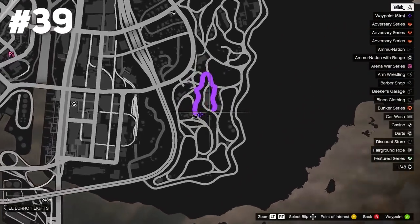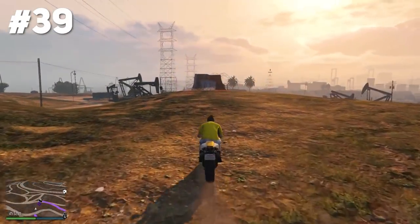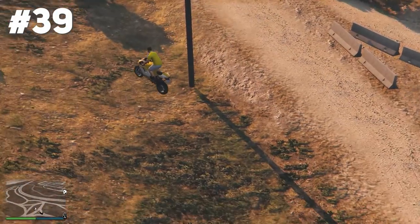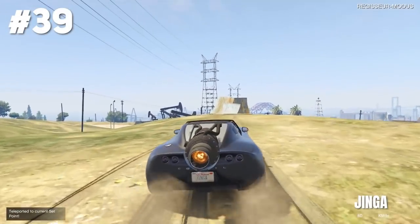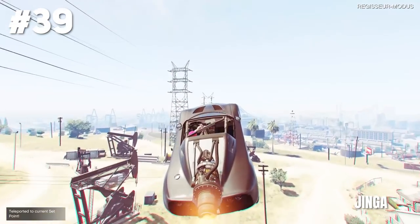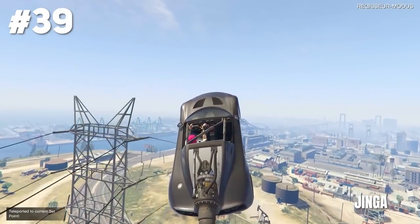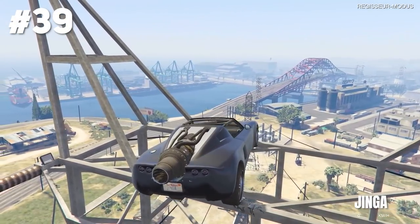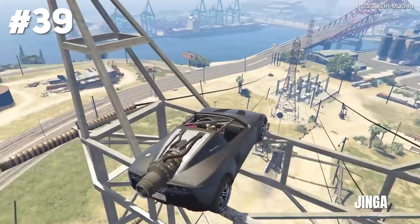Stunt jump number 39 at El Burro Heights. This one's pretty easy — just go off that ramp and land it. Chinga had a very nice idea with the Rocket Voltic. He went off, used the boost and landed right on top of this electricity tower like an absolute boss. Good job.